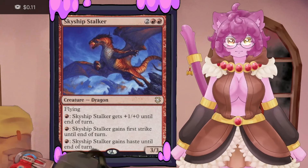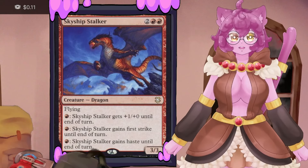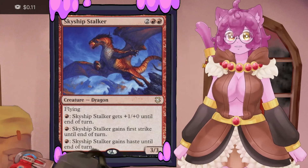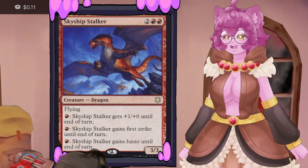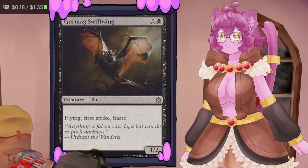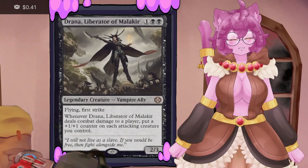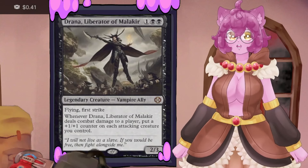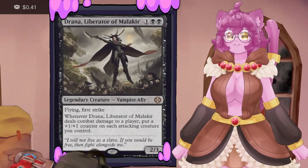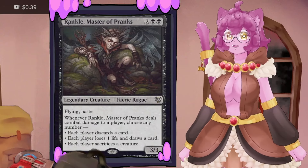We'll use cards that manipulate first strike as much as possible. Emerald Dragonfly has modal first strike — we can turn it on and off at will. Skyship Stalker is a four-mana dragon that can pay one mana for haste, first strike, or firebreathing, so we can choose whether to hit in the first strike layer to double up on Tarmogoyfs. Gurmag Swiftsting is a flying first strike haste bat. Drana, Liberator of Malakir has first strike and gives attacking creatures +1/+1 counters.